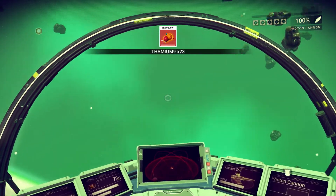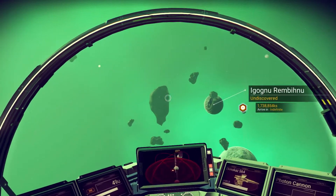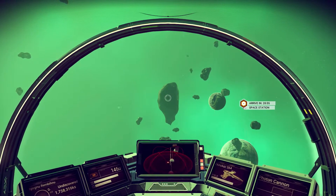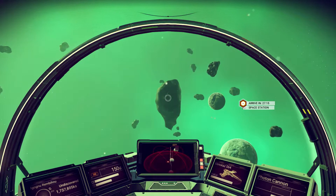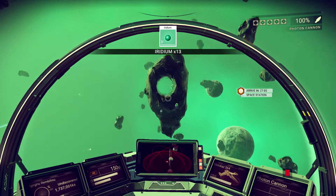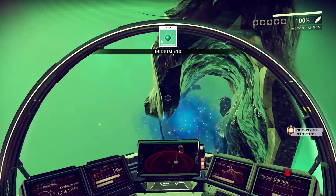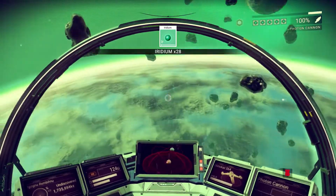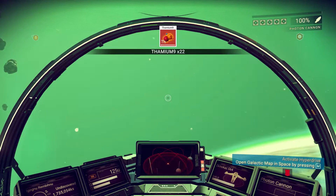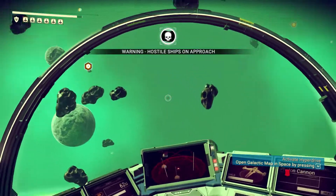I could just keep getting more Thamium. What's this right here? Let's fly over to this one. I'm going to shoot it and see what we get. Okay — iridium. I don't think I want iridium. Well, we just got a bunch of iridium. What's this one have on it? Local distress signal issued — whoa, did I just hit something? Hostile ships approaching — what?